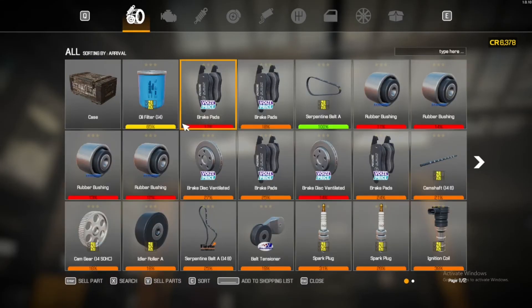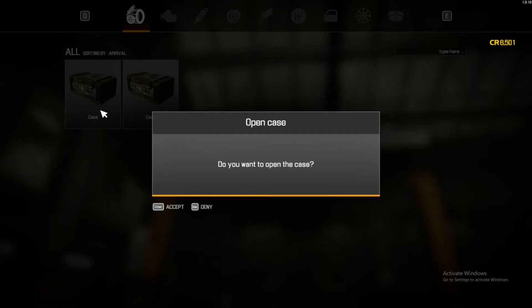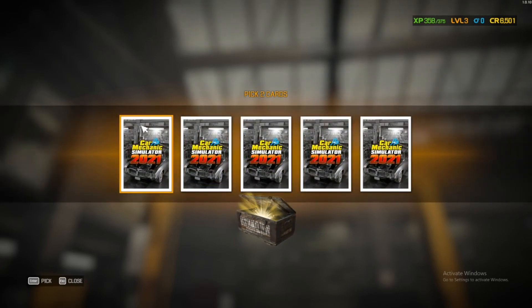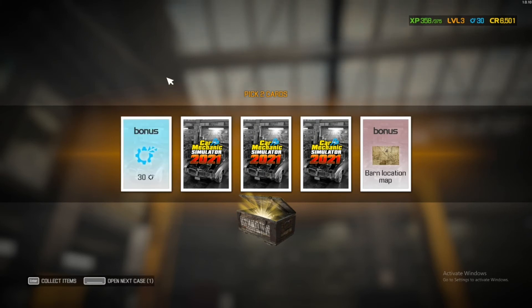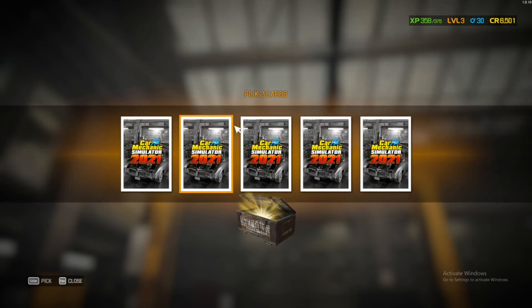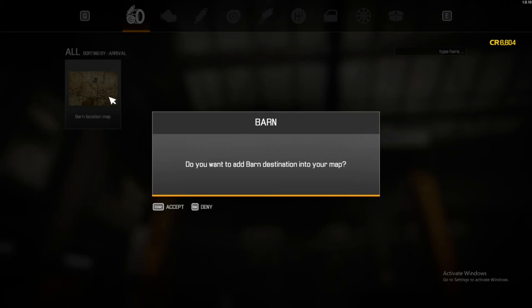There's a case there — I'm going to sell all of the old parts. I actually have a couple of cases. Case system is definitely changed though, I can tell you that. The next day. Barn location map. 30 scrap. Pick two cards. 58 bonus XP. 103 credits. Decent. I'll add this barn map to my location, even though it's useless right now.